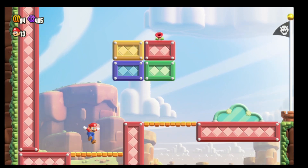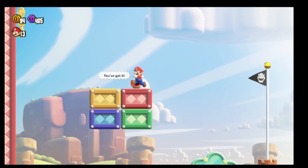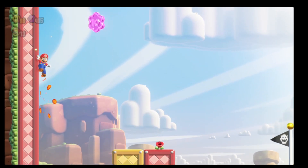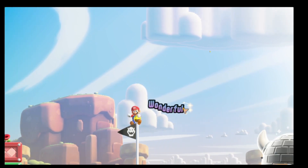I should have gone all the way over. The last flower coin is up here to the left, so wall jump and push your way up. Now I'm going to go for the top of the flagpole and get my wonder seed.